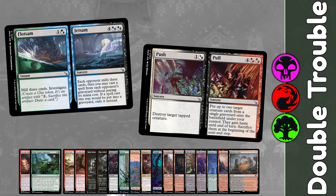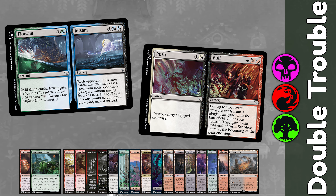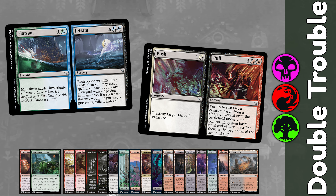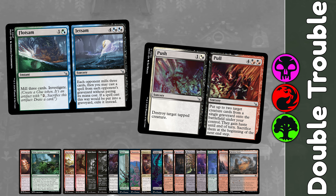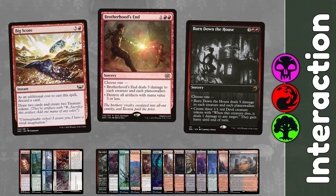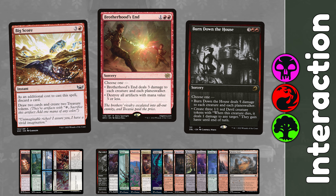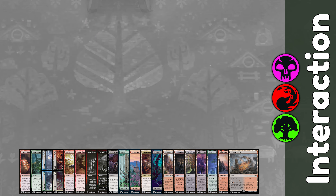The other card is Push // Pull. Push is a 2 mana sorcery that destroys a target tapped creature, but similarly, it's the 6 mana right-hand side called Pull where all the action is. It puts 2 target creatures from any graveyard onto the battlefield under your control with haste, and they sacrifice at end of turn — they don't even exile, meaning this is so repeatable if you've set up the board correctly. I'm just so impressed with how effective these cards work with Arcane Bombardment.